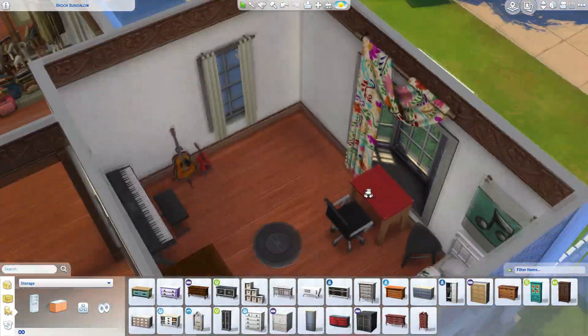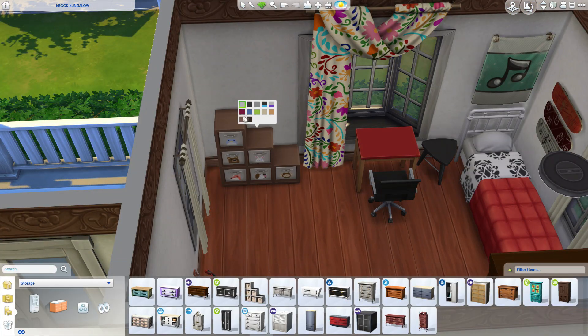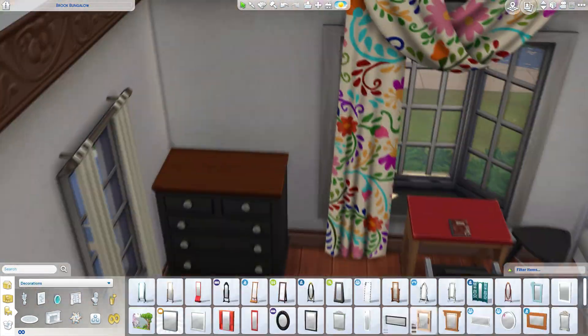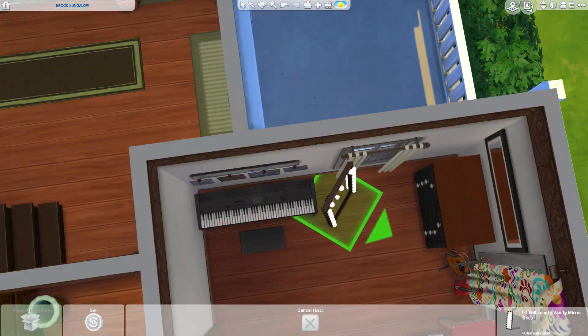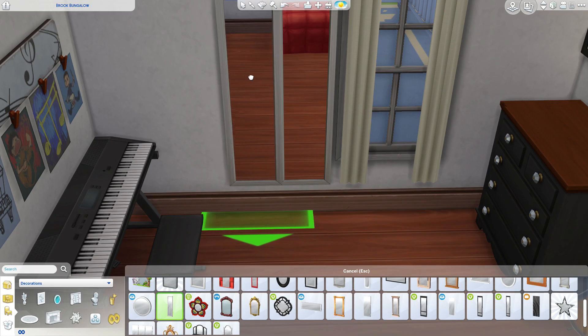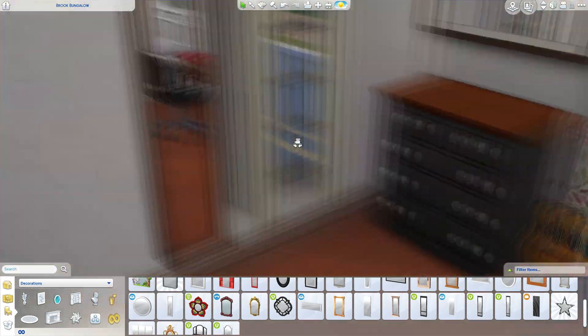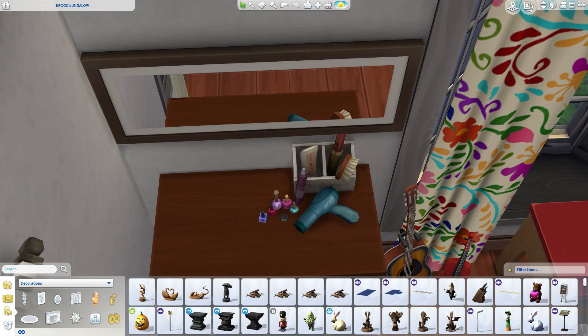This room would probably be the one I'd live in - it's got a lot of plants as well. I felt like one of the teen rooms had to have plants, and I didn't think it would fit Lauren the gamer's room. It would probably fit Nicola's room since he's the painter. Also - I put up the cast video yesterday so you can see the two parents and six kids, and I talk a bit about their personalities.